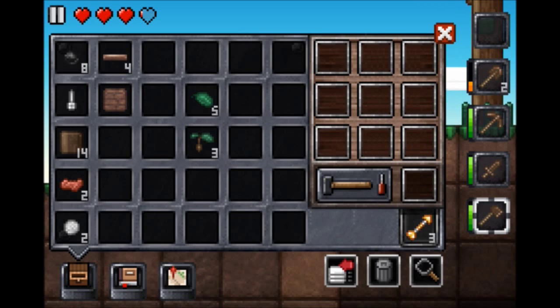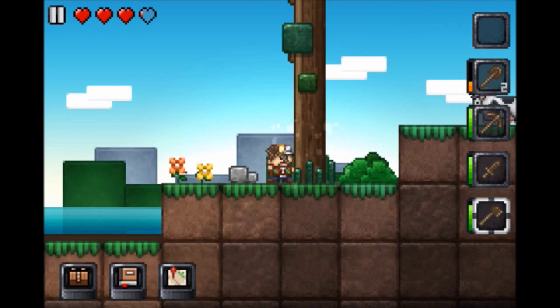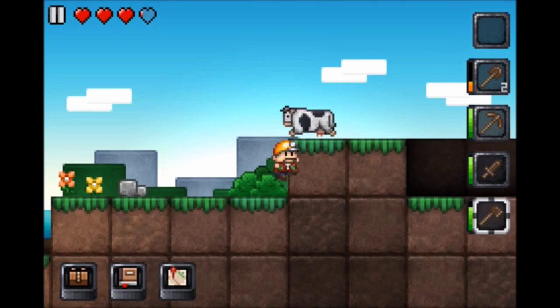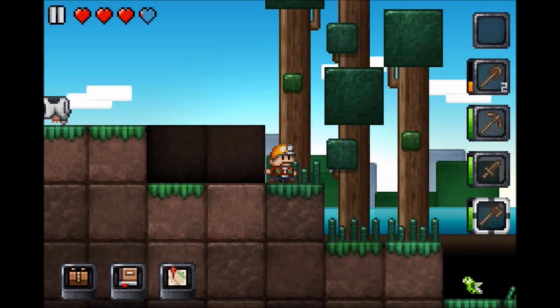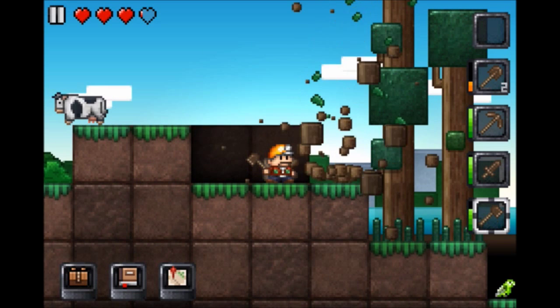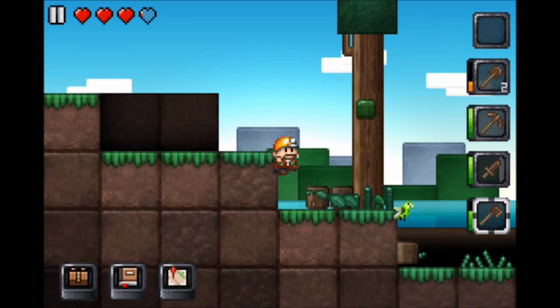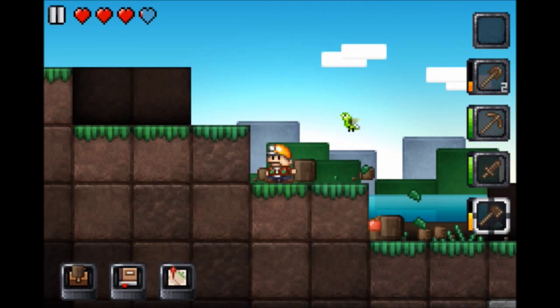I think we have enough wood — oh, not really. What else do we need before we go back? We need more nails. We need four nails so that we can make two doors.